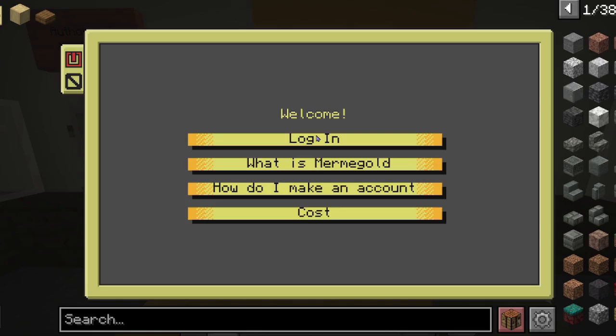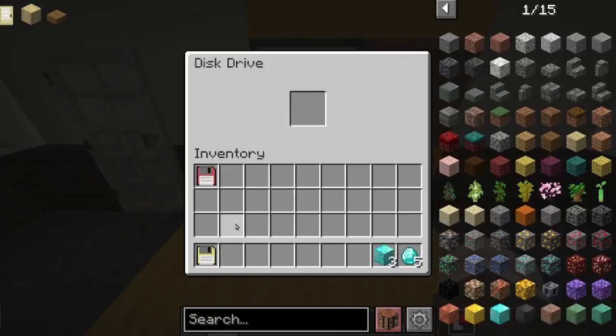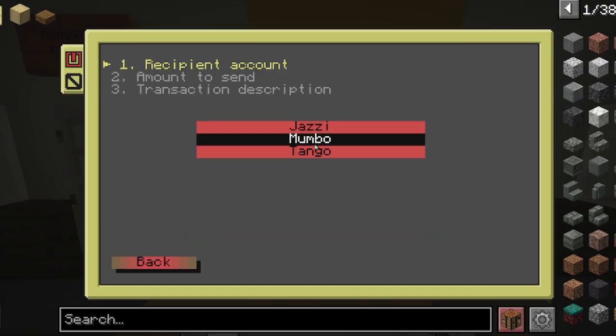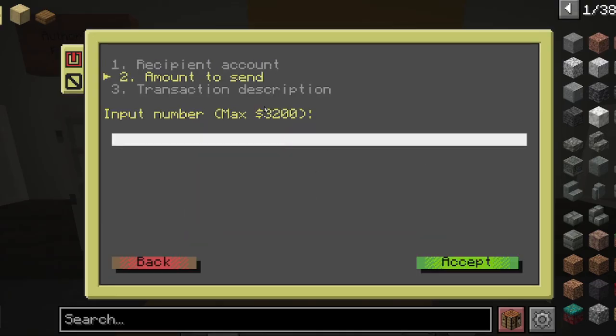I can also transfer to other accounts. For example, if I want to transfer to Bumble Jumble, I can send him some money — let's say I send him $500.